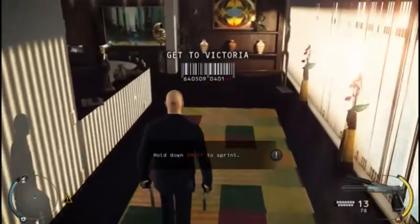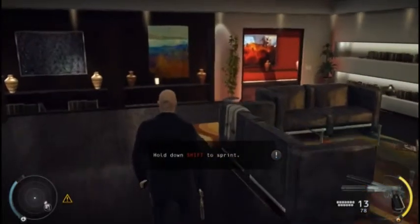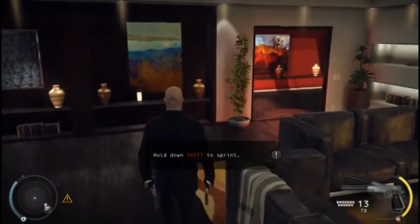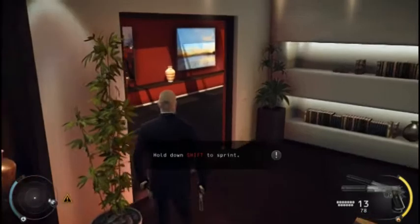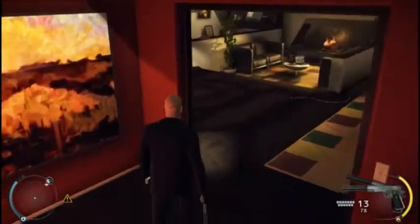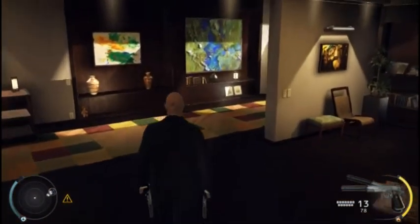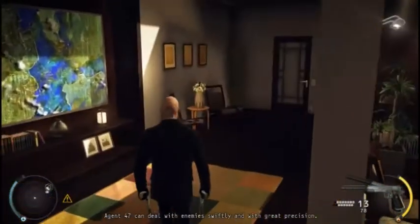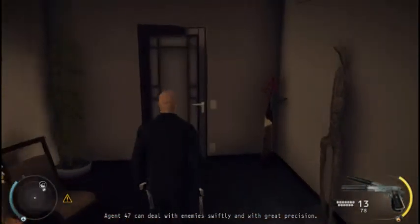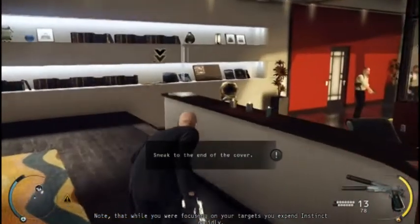Hold on. Okay, let's go. Agent 47 can deal with enemies swiftly and with great precision. Note that while you are focusing on your targets, you expend instinct rapidly.